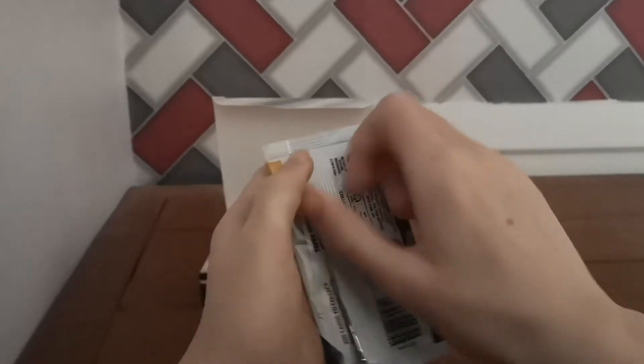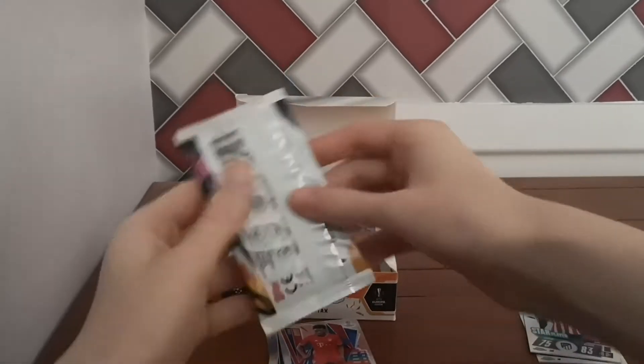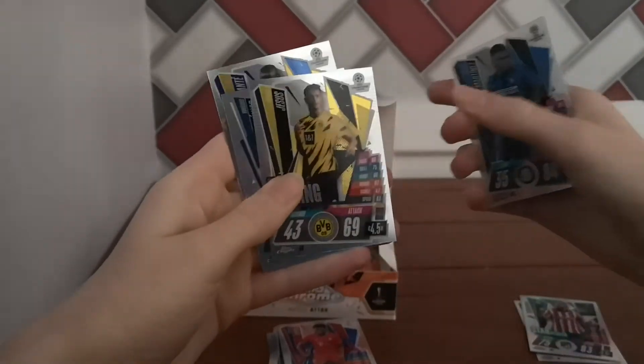The Kaku of Inter Milan, Jan Sommer, Alphonso Davies — and unfortunately another refractor, but it's a Koke Star Player variant. We're looking for our first numbered card. Martinez, Reina Jesus, Cris Jr., and Kante. Nothing at all in there — that's only a little bit disappointing.